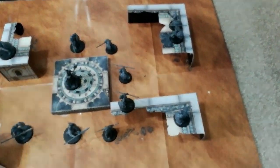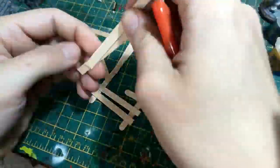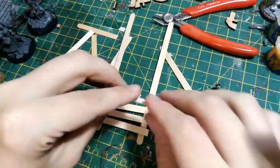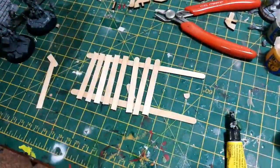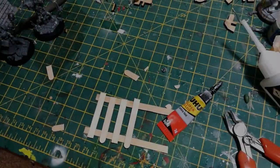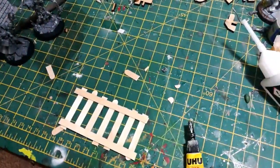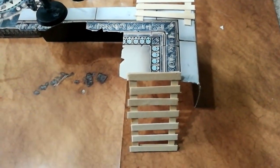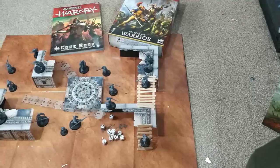One of the cool things in the Warcry starter sets are the walkways and stairs you can use to get up to and bridge across different pieces of terrain. This is where the coffee stirrers come in — this was the only additional purchase I made for this video. These were from Asda, about a pound, and you get loads in there. They are an essential modelling tool if you're ever going to be building your own terrain. I just glued some pieces together to make some simple walkways and super simple stairs to use in the game. And there we have it.